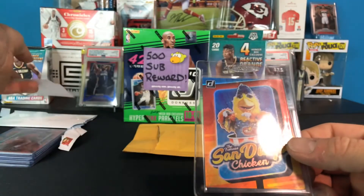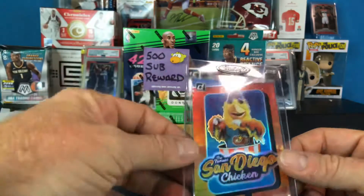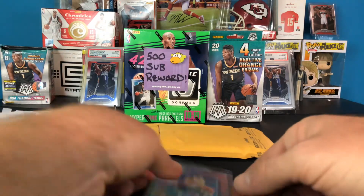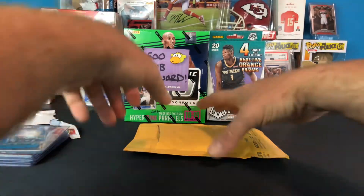Now I only need about four more cards. The other short print is Domingo — I can't think of the last name off the top of my head — and then the other cards are just a few commons, base cards, nothing big. Thanks man for getting me one step closer — I've got some stuff I'll send your way.